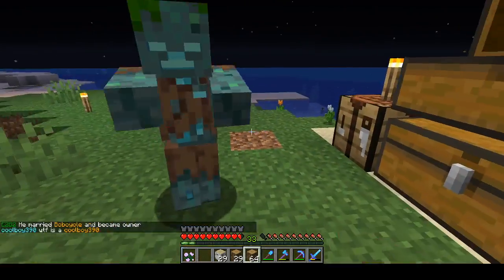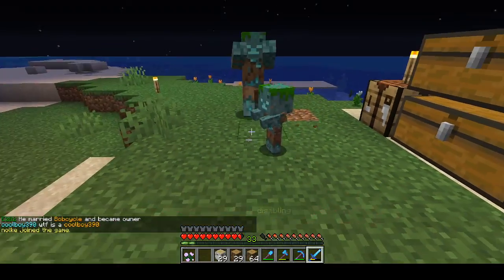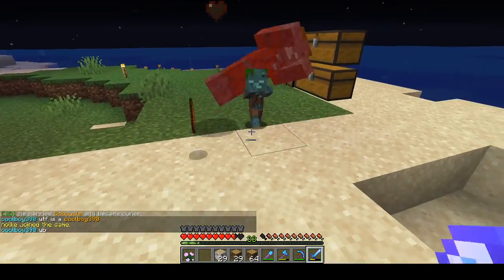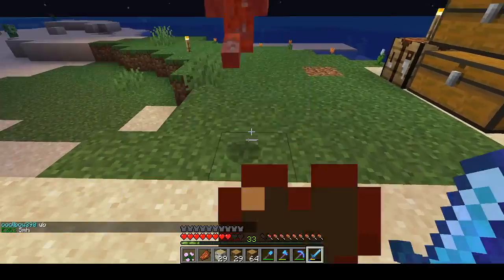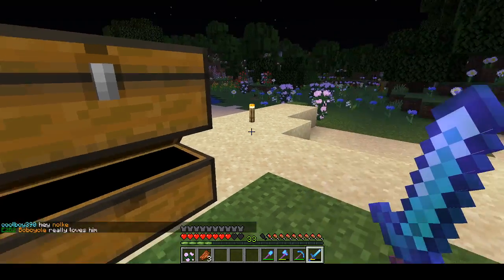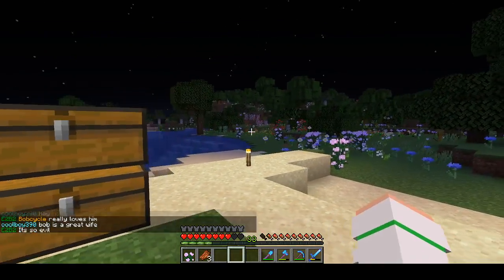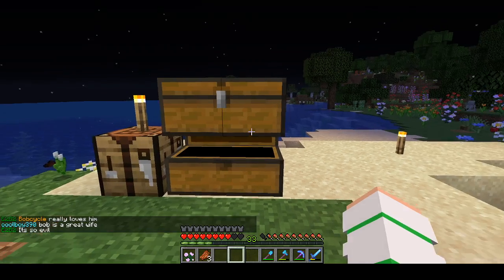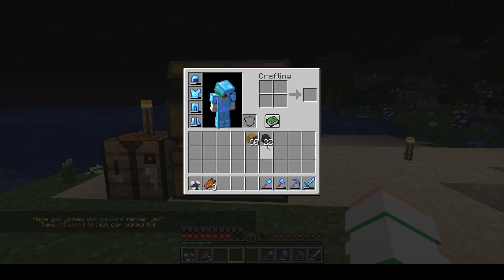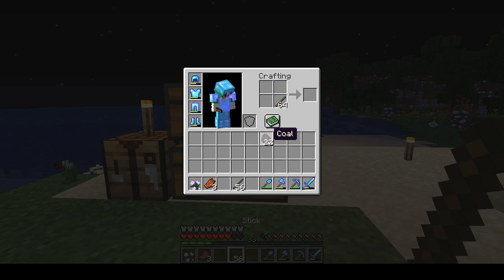I have around a stack and a half of oak logs and about half a stack of birch logs. Let's go ahead and keep cutting down some trees. I used some oak logs to make oak planks, but now I'm going to use them to make a bunch of torches because I need to torch up the whole area if I'm going to be living here.